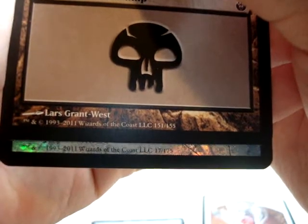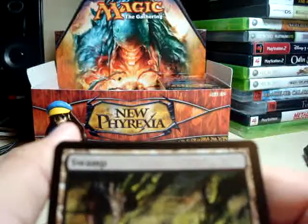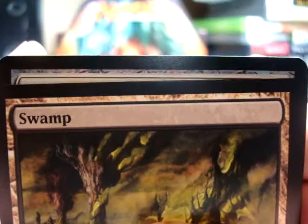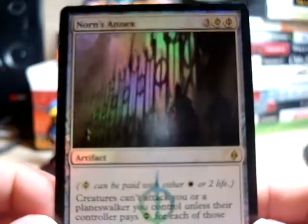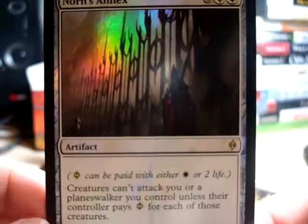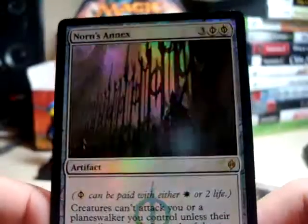It's an artifact — it's just a plain old artifact. Yeah, I don't think there's — wait, are there any rare artifacts? Yeah, there are a bunch of artifacts — what am I thinking? Come on! Oh — sweet — oh my gosh, I have a foil Norn's Annex! Oh my goodness. This totally made my day so much better. I like Norn's Annex — I don't care what anybody says. They think it looks very pretty — that is so cool, very cool.